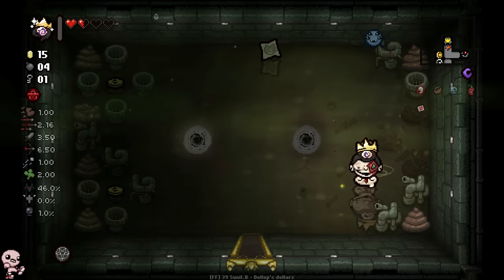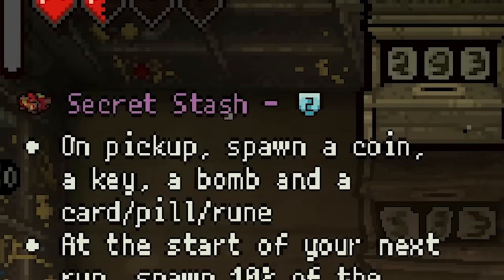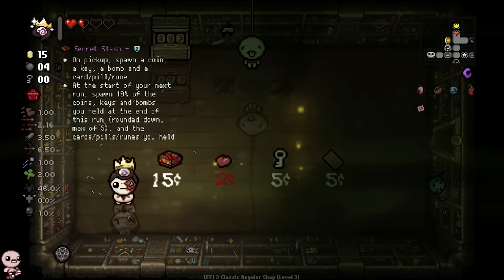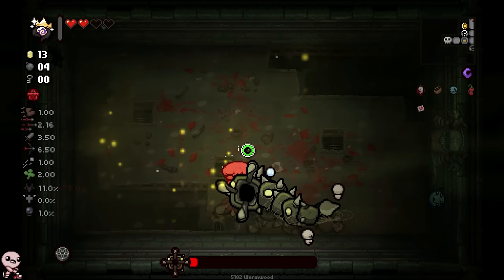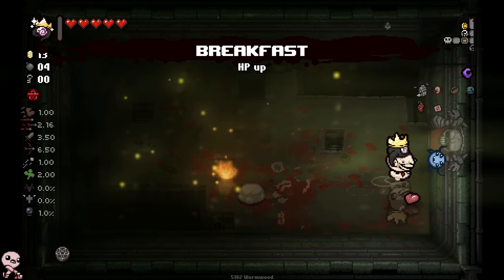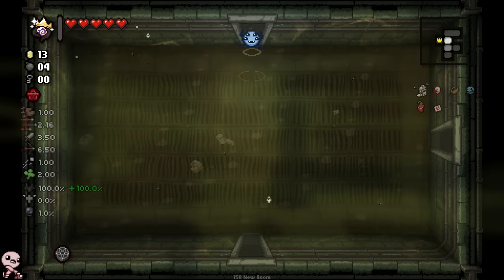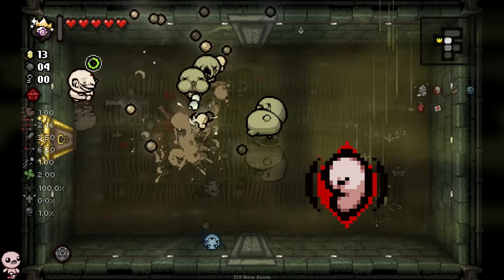C-Section locked in. We also have nearly enough money to go to the shop. My HP is low but things are looking good. What are you — oh, Secret Stash: spawns a coin, key, bomb, and card/pill/rune at the start of your next run, and spawns 10% of coins, keys, and bombs you held at the end of this run. That's not really useful to me now. Against Wormwood of all people — I wanted the next devil deal anyway. Point is we managed to get C-Section from the Risk Reward, so everything's working out.